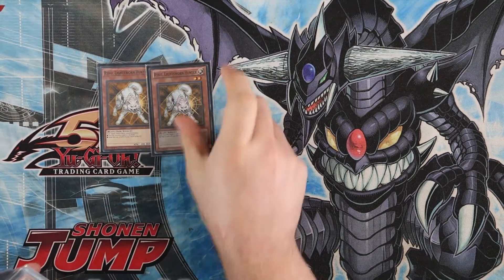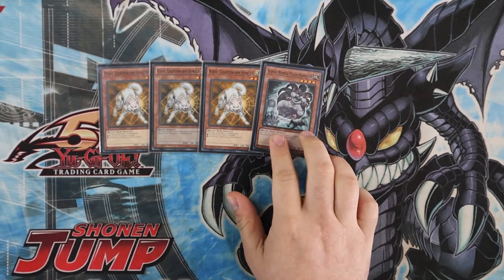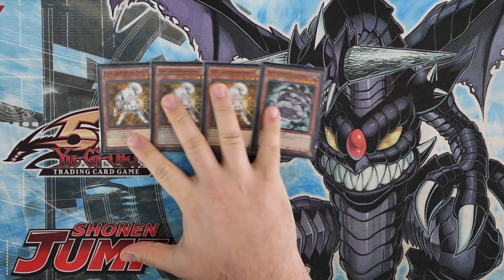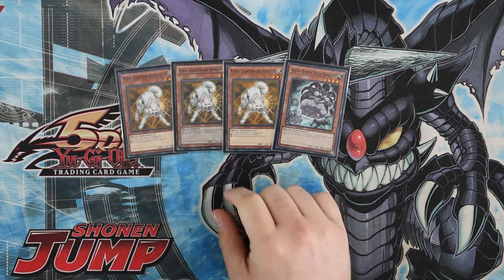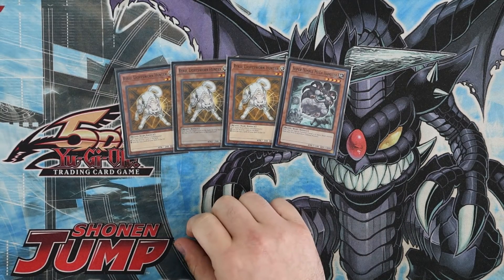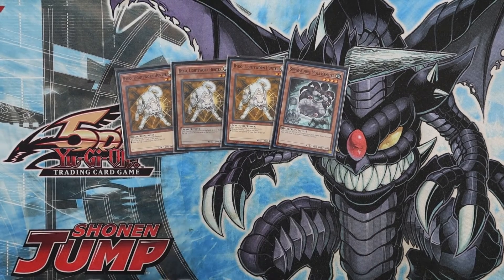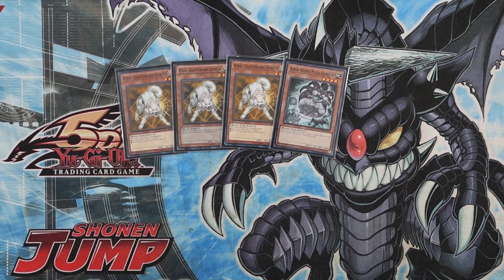We got three Ryko, Lightsworn Hunter and then one Mega Hamster. Ryko is ridiculous for popping stuff, as a target for Debris Dragon, for getting Pot of Avarice fodder, and just generically outing stuff — Ryko goes so hard. The one Hamster is obviously to get another Ryko and potentially get another free body out of it. It's just really good.